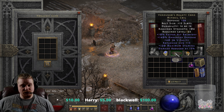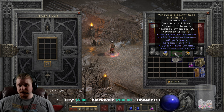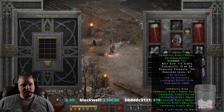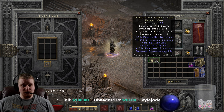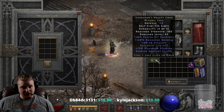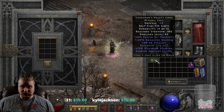Just having Verdungo's on with no other Replenish Life equipment, I'm getting a fairly nice regeneration rate, and that's not bad. Verdungo's also gives you maximum stamina, which for some reason rolls between 100 to 120. I don't even know why they did that — usually by the time you hit level 63, you've got absolutely no issues with stamina whatsoever.